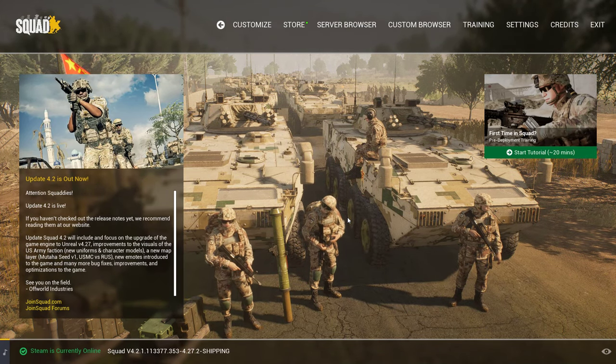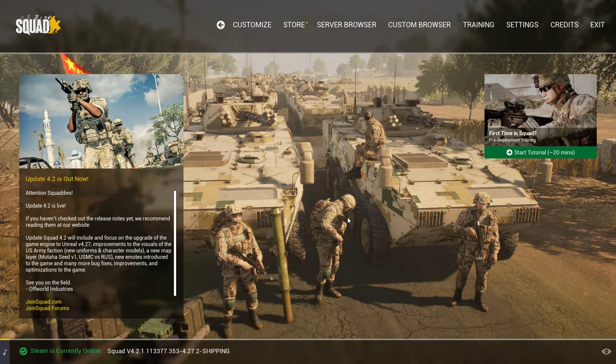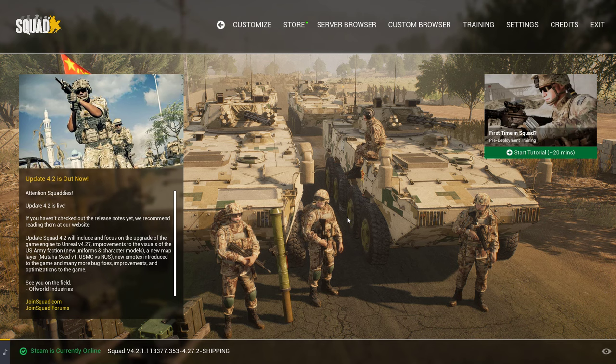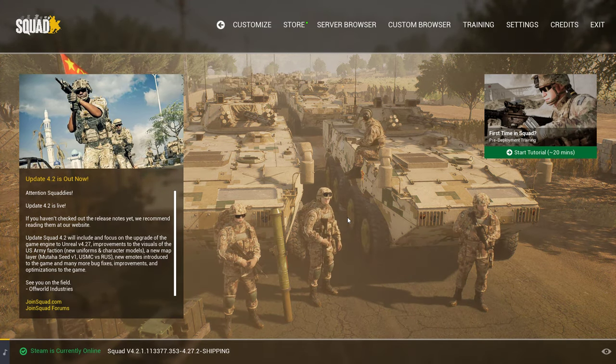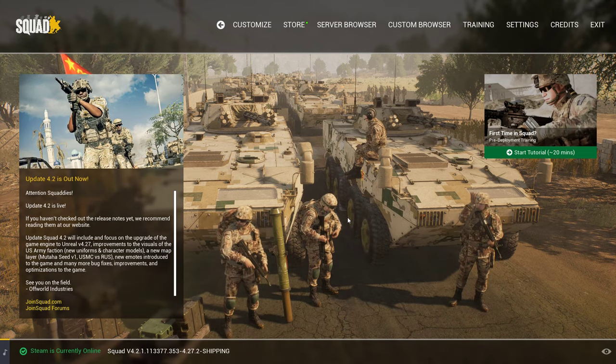We're going to do a tutorial on how to use the SquidBots Zeus mod for Squad. I'm going to assume that you've already subscribed to the mods and their requirements on the workshop, that they're installed, they're working, you've been able to load the game, and you're now in your main menu.